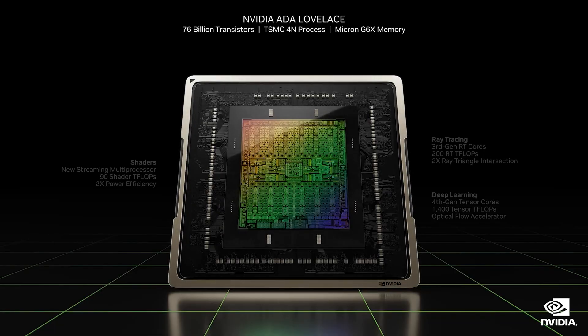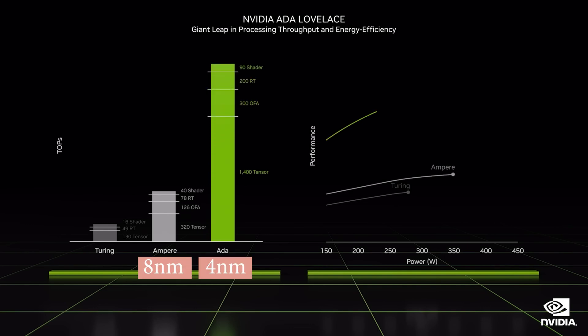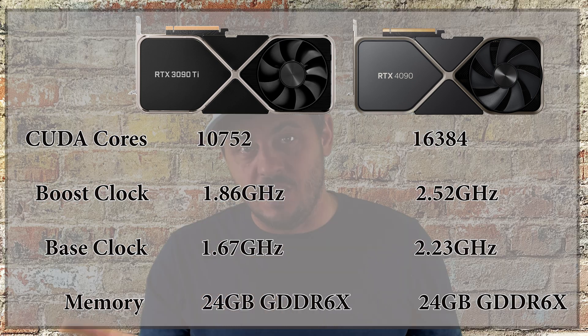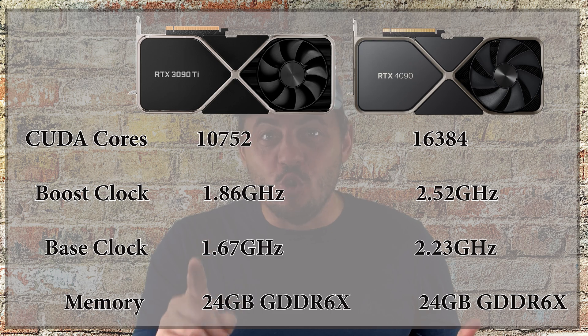The RTX 4090 is built on the new Ada Lovelace 4nm architecture, which uses TSMC technology, versus the Ampere architecture built on Samsung's 8nm tech of the previous generation. The biggest jump is in the number of CUDA cores and boost and base clocks. But what is not shown here is what makes these huge claimed performance gains possible.